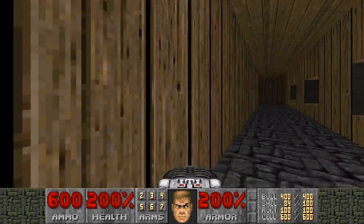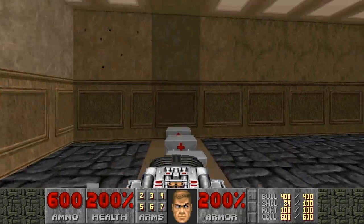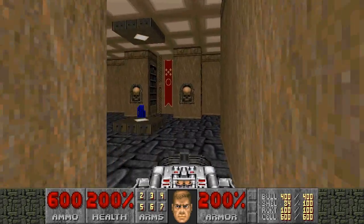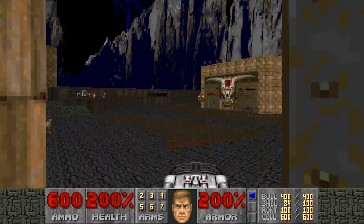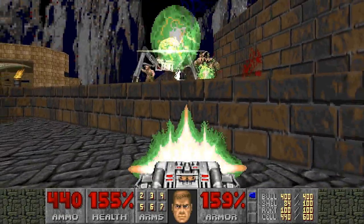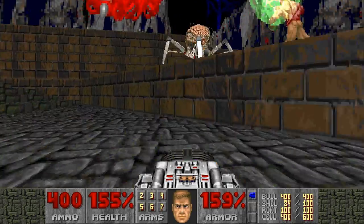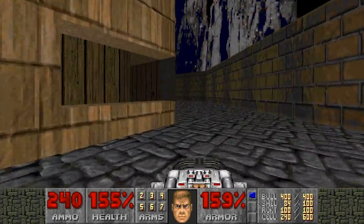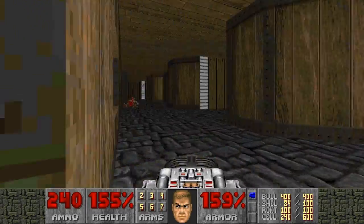Notice we haven't run out there yet, so there are a lot of monsters out there waiting for us. Try to ignore everything you can. Come in here and lower all these. If you need cells you can take them, but we're stocked up on health and armor, so we're just going to take our blue key and run out. Now we're going to go after those spider masterminds. Once they're dead, I'm going to go back in here and restock before I go kill the cyberdemon in the center.